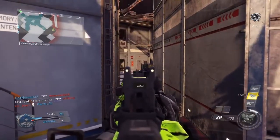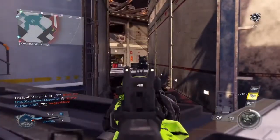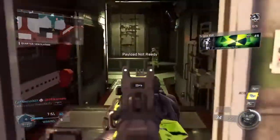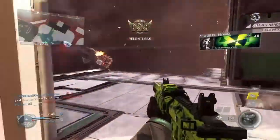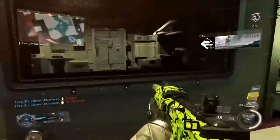Hardcore is a different story, but for core I was playing with quickdraw because it's a very important attachment in this game, a suppressor because I don't want to show up on the minimap, and extended mag. I could play without the extended mag but I think it's a bonus attachment. So yeah, I was playing with ghost.